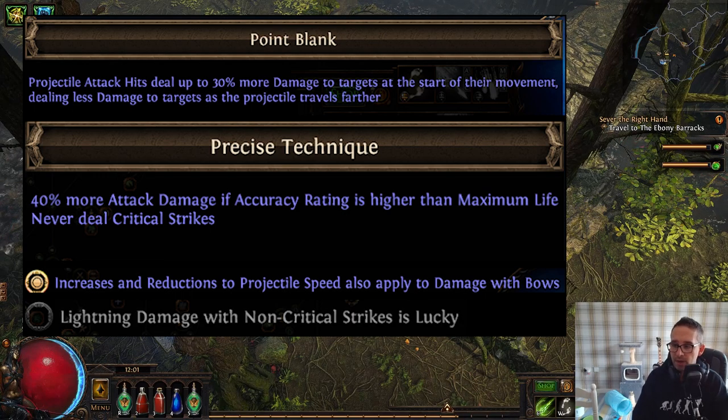There are also a couple of masteries we take later on: increases and reductions to projectile speed also apply to bows. Projectile speed is a really nice stat, especially if you eventually want to go to Tornado Shot, and having it apply to damage as well is a great extra bonus. Then once we go to Lightning Arrow a bit later on, we take the mastery that lightning damage with non-critical strikes is lucky.